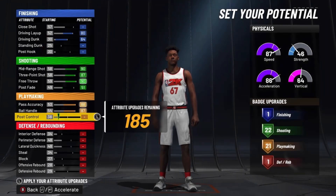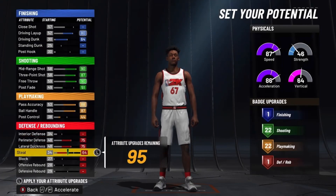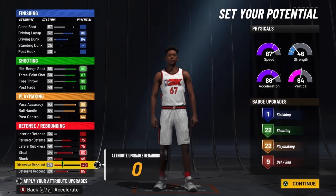For the playmaking, max out the pass accuracy and ball handle, and put your post control so you get 22 playmaking badges. For defense, max out perimeter, lateral, steal, defensive rebound, and block. You can put this on offensive rebound if you want, but it's really up to you.